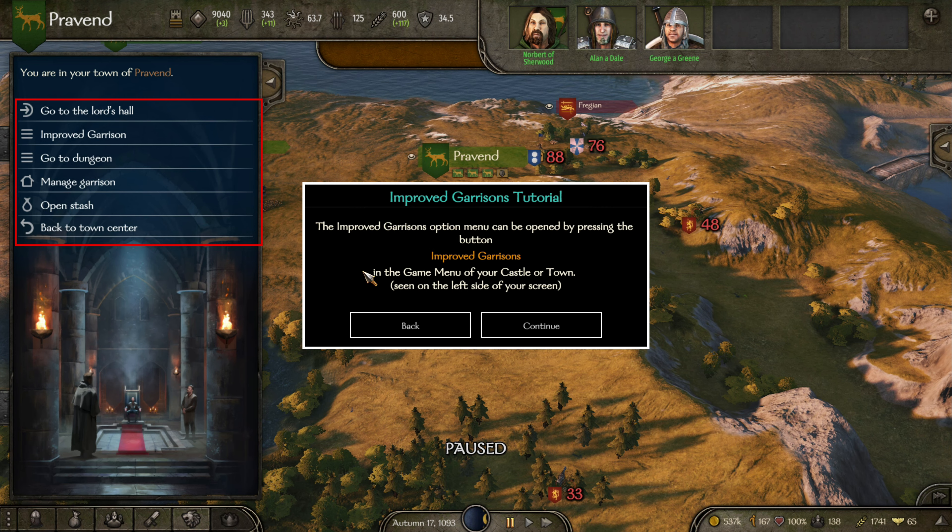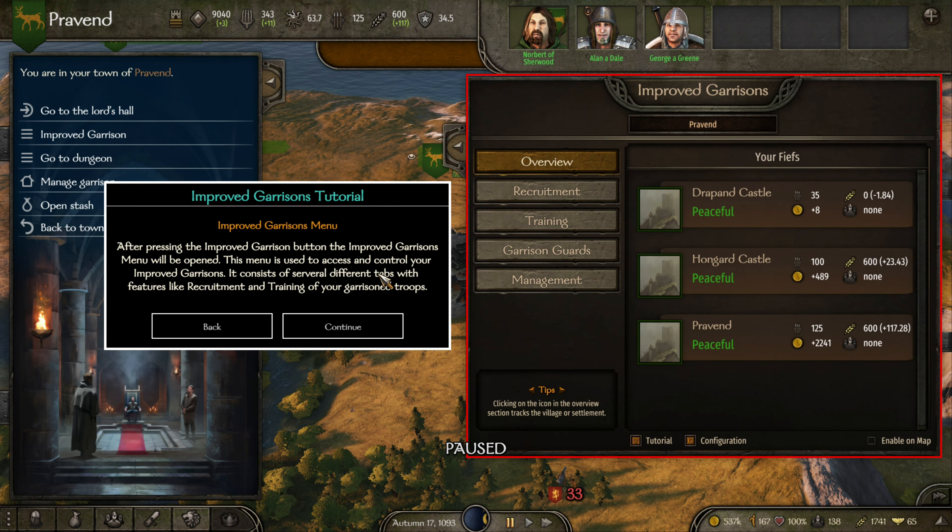The Improved Garrison option can be opened by pressing the button — that makes sense. After pressing the Improved Garrison button, the Improved Garrison menu will be open. This menu is used to access and control your Improved Garrisons. It consists of several different tabs with features like recruitment and training of your garrison troops. Cool.